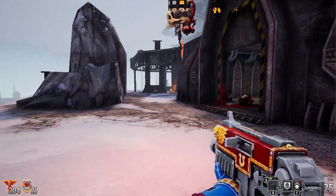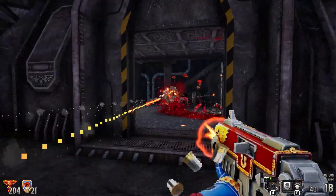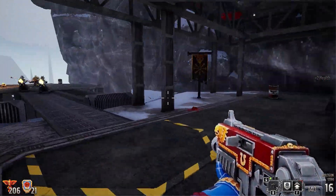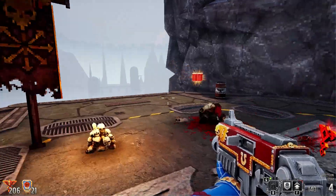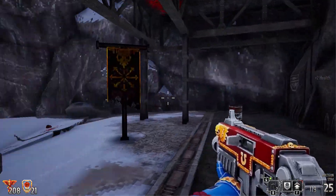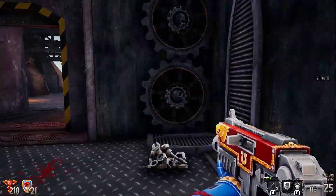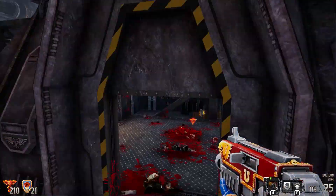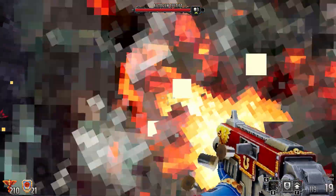Warhammer 40,000 is an immensely popular science fiction tabletop game that has also made its way into the realm of video games. However, some players have reported experiencing FPS drops specifically related to the bolt gun, a main weapon in the game. In this video, we will explore the common causes of this issue and provide a comprehensive set of solutions to fix the Warhammer 40,000 bolt gun FPS drop.